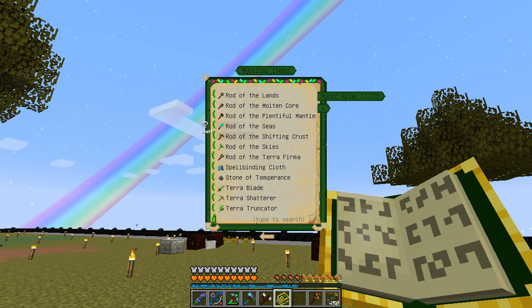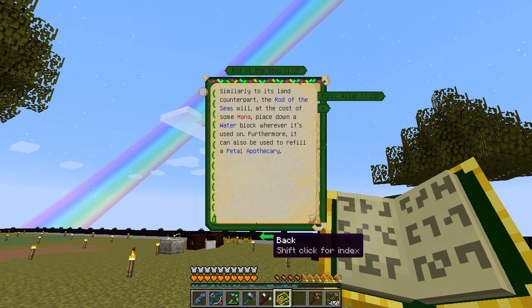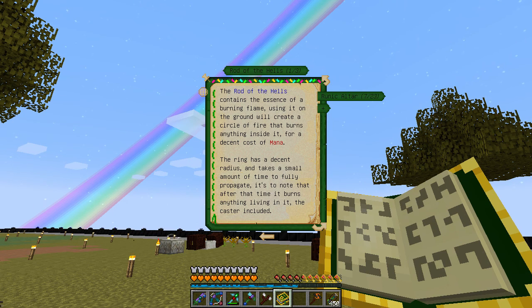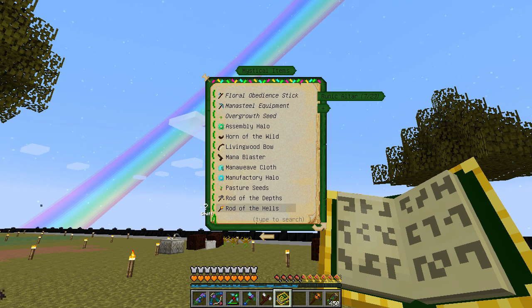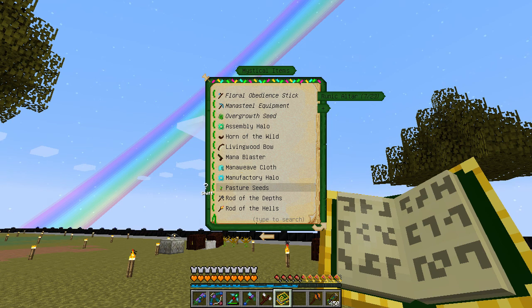I hear the heater kicked on so we'll have to finish up this episode fairly quickly. The rod of the sea places water on a water block wherever used, and can also refill a petal apothecary - interesting. Rod of the hells is like a flint and steel, and rod of the depths does cobblestone - an alternative to rod of the lands. The rod of the shifting crust is going to be very very nice.